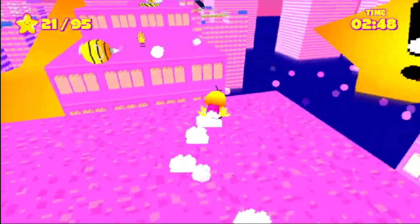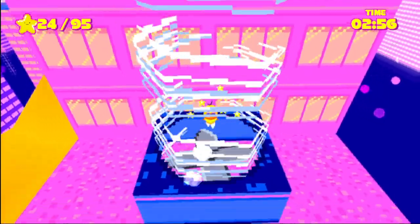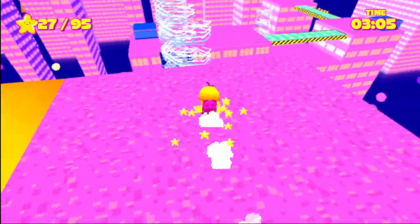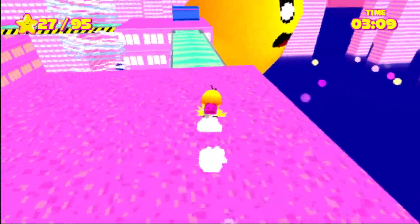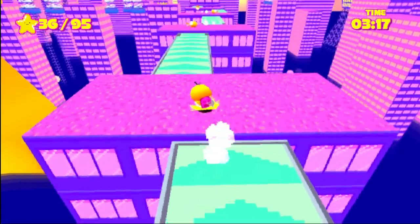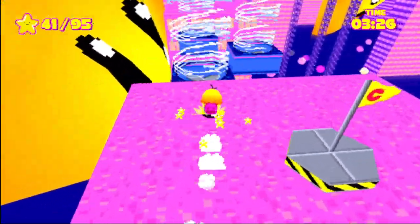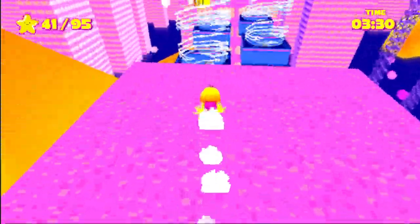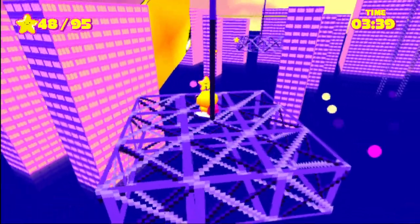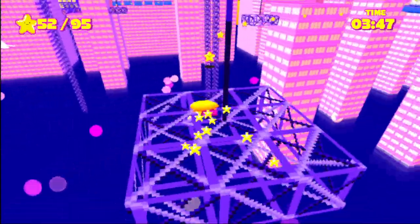I grew up playing a ton of Kingdom Hearts 1, and inexplicably in that game, the default option is camera X-axis inverted on the camera, and you cannot change it. I have no idea why they did this, but they did. And I played so much of that game that I got used to doing it. So when I'm playing on controller with right stick as camera, I always have X-axis inverted.